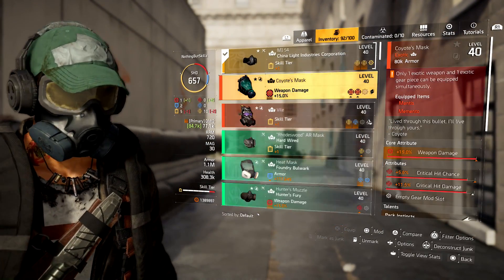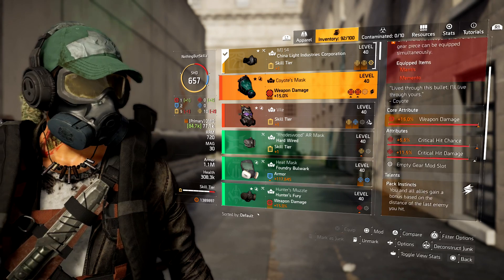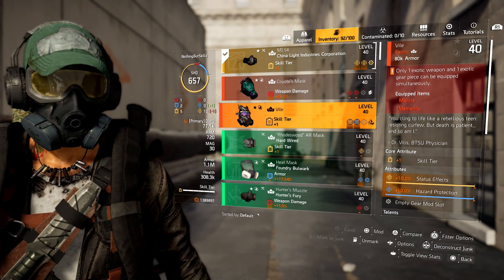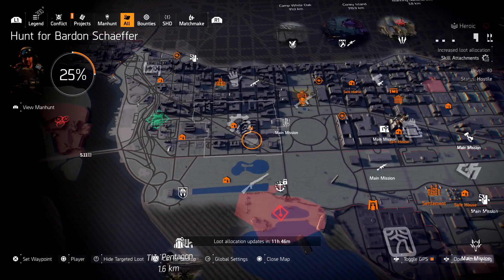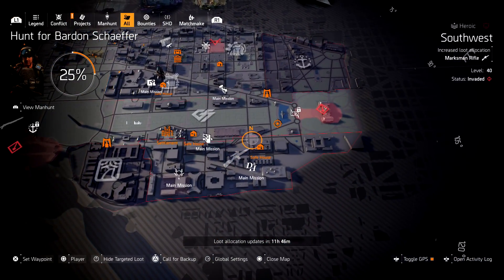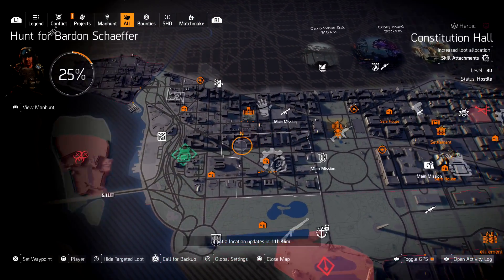So once seasons are over, how do you get the exotics? We're on season three — where do you get season two exotics like the Biomass and the Mantis, or season one exotics like the Coyote Mask? Well, these exotics can now be found in the open world as targeted farm. Remember, you do have to have Warlords of New York to have any of the season exotics.